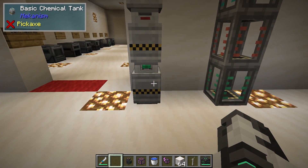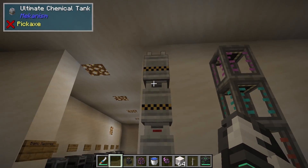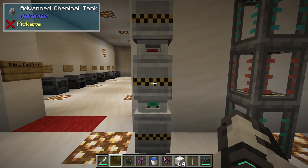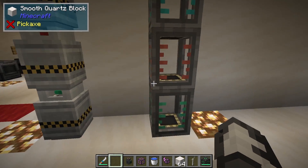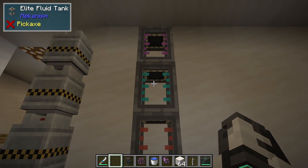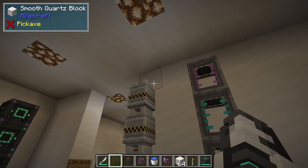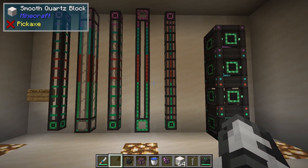We also have the same for storing not just energy but gases and also liquids. Here we have a basic chemical tank, an advanced, an elite, and an ultimate. And we have a basic, advanced, elite, and ultimate fluid tank as well. The recipes follow the exact same premise.